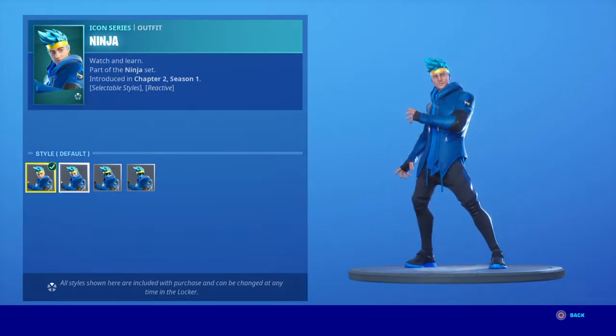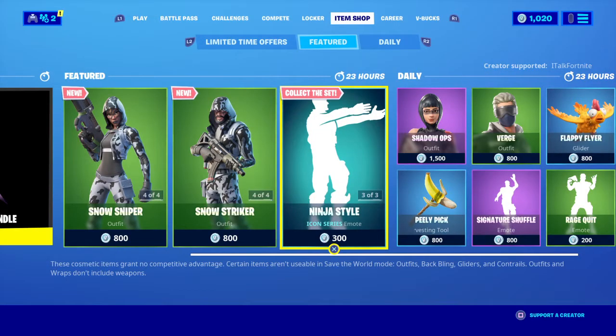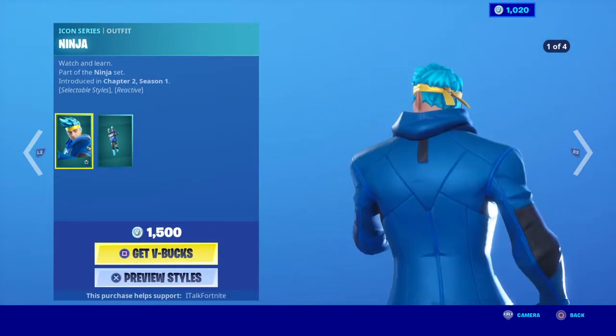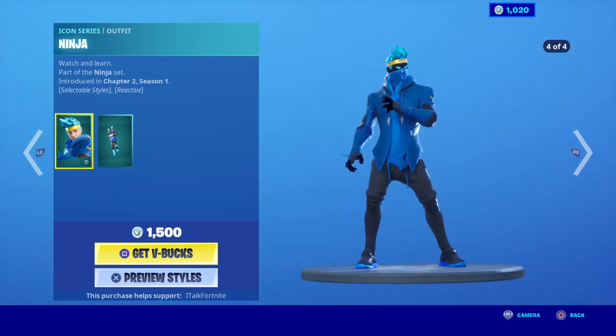Ninja comes with four edit styles, Ninja's Edge, and the Dual Katanas. If you do want Ninja, make sure to get it by tomorrow because I'm pretty sure this is the last day it's gonna be in the shop, and I don't know if it's gonna come back or not.